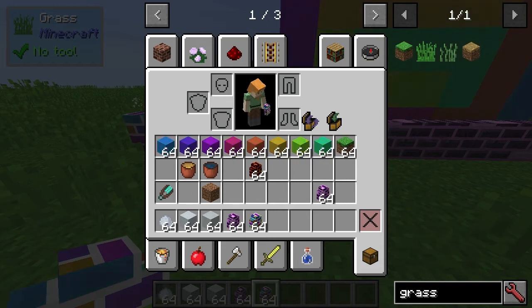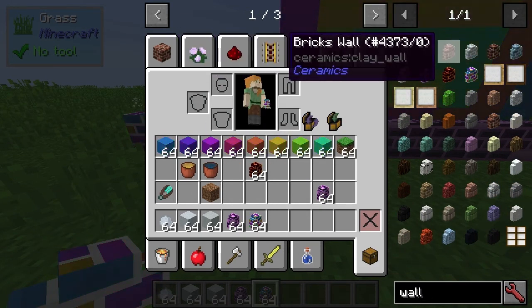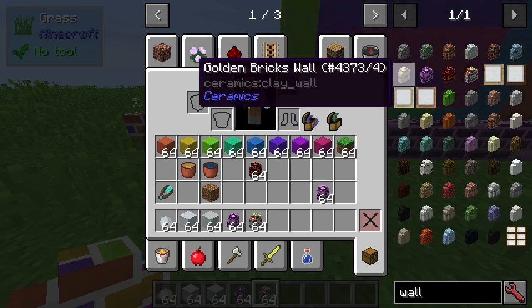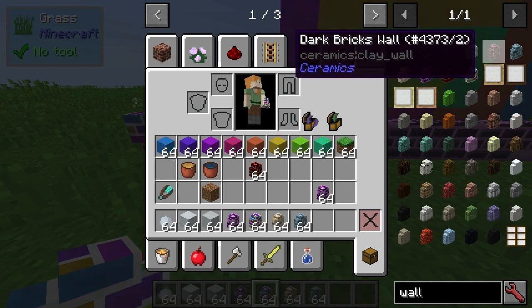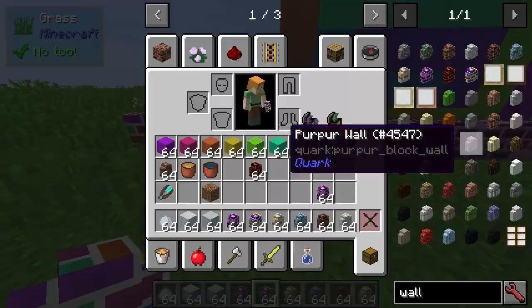I've also got these walls — there are a couple of walls you can get. Looking at the walls, the ones I've chosen are the more out-there ones, but there are some interesting ones: we've got brick, marine brick, dark brick, and porcelain brick.